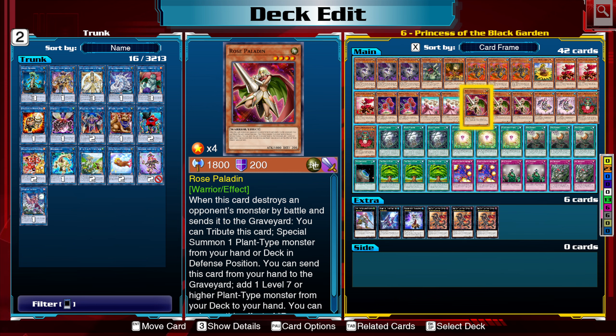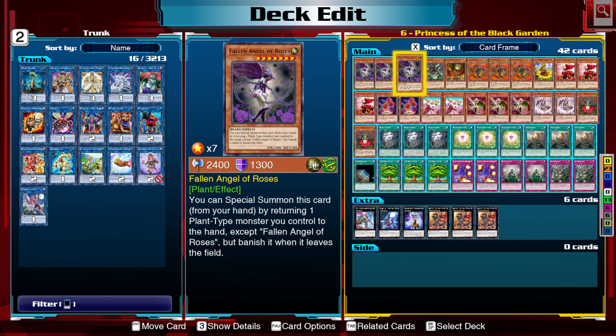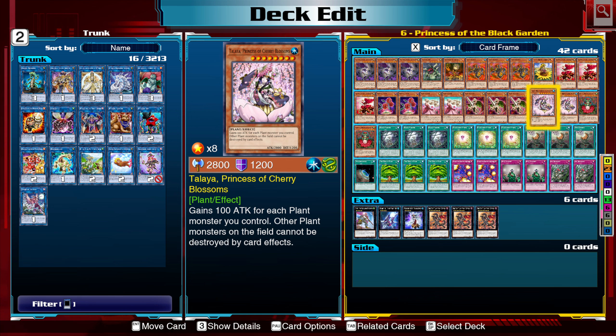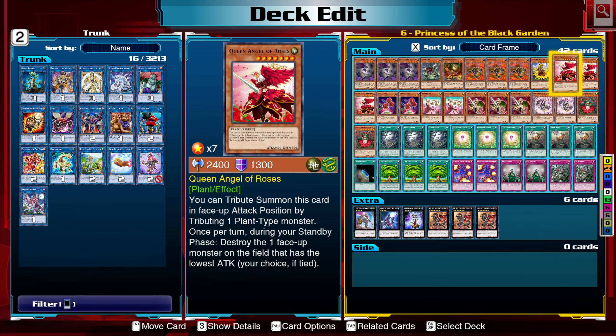With these cards we can easily get into Giga Plant, Queen Angel of Roses, or Fallen Angel of Roses. We can also get Marina, Princess of Sunflowers — if exactly one other plant monster you control is destroyed by battle or card effects and sent to the graveyard, you can target one card your opponent controls and destroy it. Or we can use Taliyah, Princess of Cherry Blossoms, which gains 100 attack for each plant monster you control, and other plant monsters on the field cannot be destroyed by card effects. This can easily protect you from Queen Angel of the Roses.